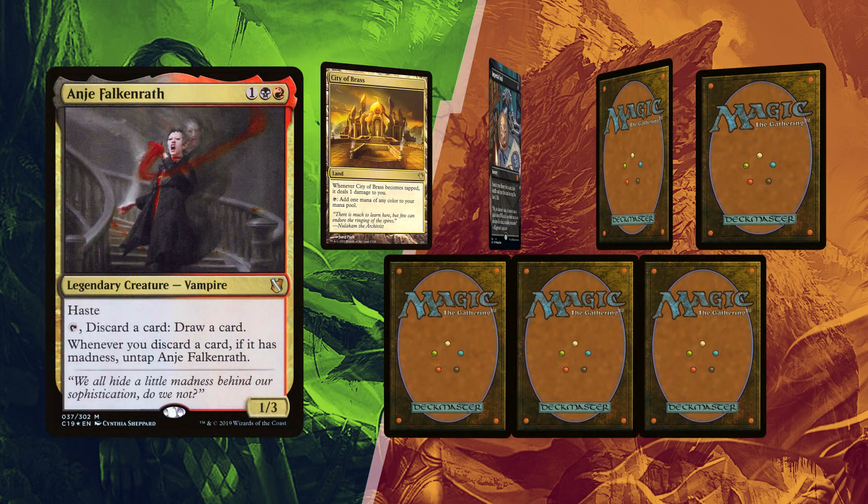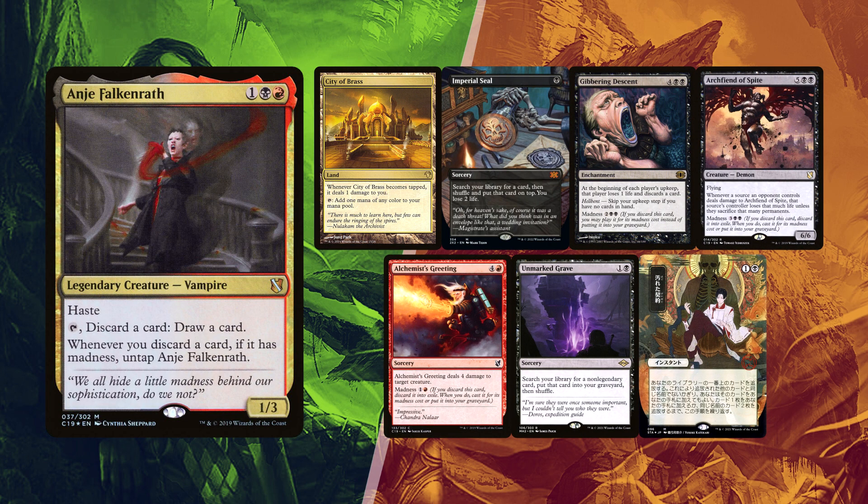Here's Leite's hand with all those random menace cards. He mulliganed once keeping a single City of Brass for lands, but with an Imperial Seal that can help him find Jeweled Lotus or other ramp to get Anya going, in order to filter Gibbering Descent, Archangel Spite and Alchemist's Greeting. Unmarked Grave can find World Gorger Dragon and Tainted Pact can help find any Animate Dead or similar enchantments to win.